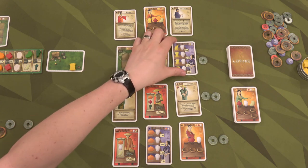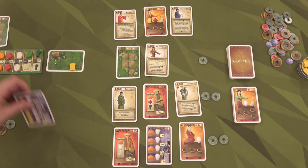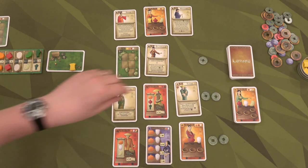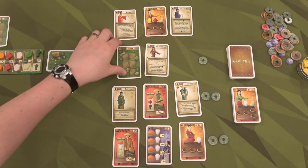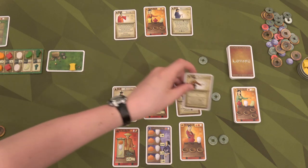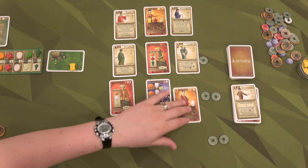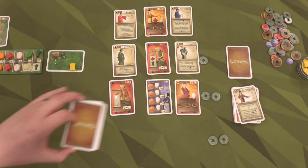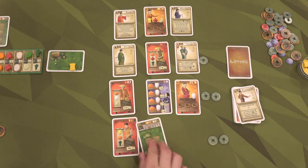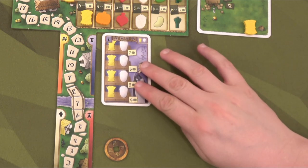Of these cards, the first one we're going to buy is this regular customer. We're going to pay one buck of the seven that we have. We then choose another card — this private field — which also costs one buck. So we have five bucks left. We wipe out the whole second row, discard the saleswoman, move all cards up, and replenish that last row.